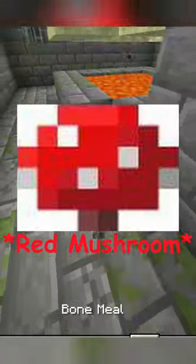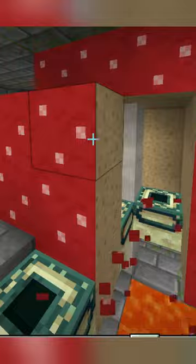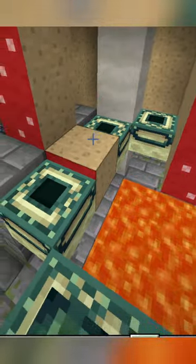Did you know if you grow a red mushroom into a big mushroom directly next to the end portal, once grown, it destroys the end portal frames? This glitch has been in Minecraft for a good amount of time, and it is overpowered.